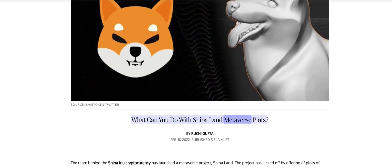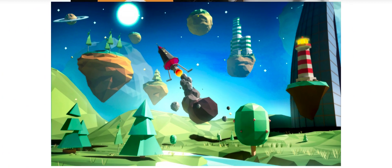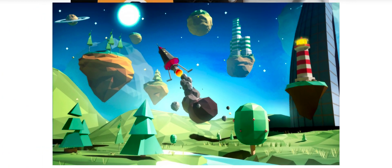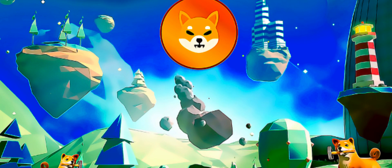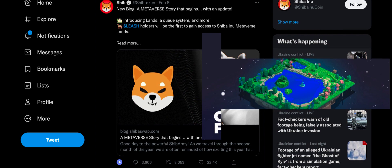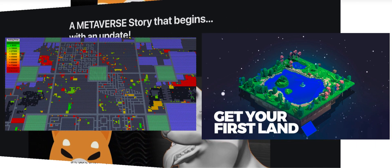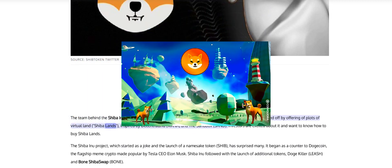What can you do with ShibaLand metaverse plots? The team behind the ShibaRina cryptocurrency has launched a metaverse project, ShibaLand. The project has kicked off by offering plots of virtual land, ShibaLands, inspired by Decentraland, Mana, and the Sandbox Sand. Investors are excited about it and want to know how to buy ShibaLands.